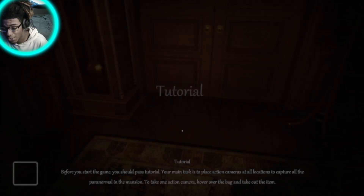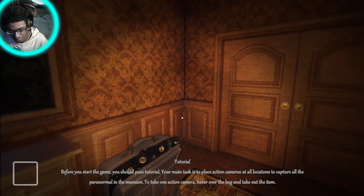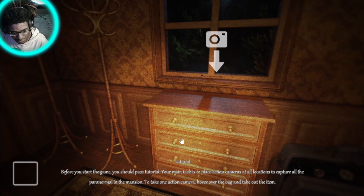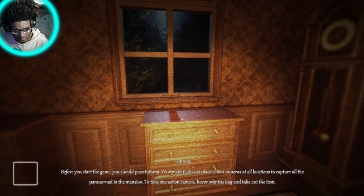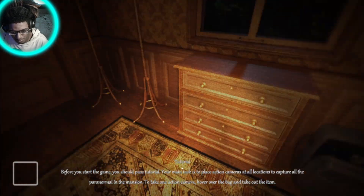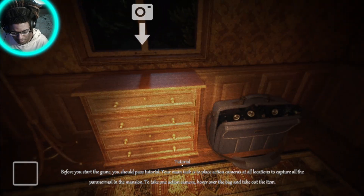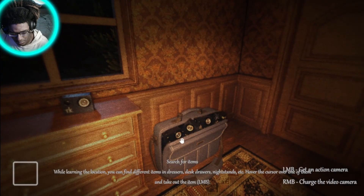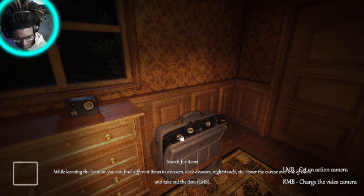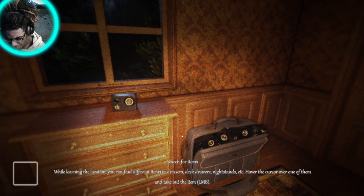Pediophobia. Let me say that one more time: Pediophobia. Before you start, you should pass this tutorial. Your main task is to place action cameras to capture Paranoi Man. While learning the location, you can find different items and dressers — desk, drawers, nightstands, however.